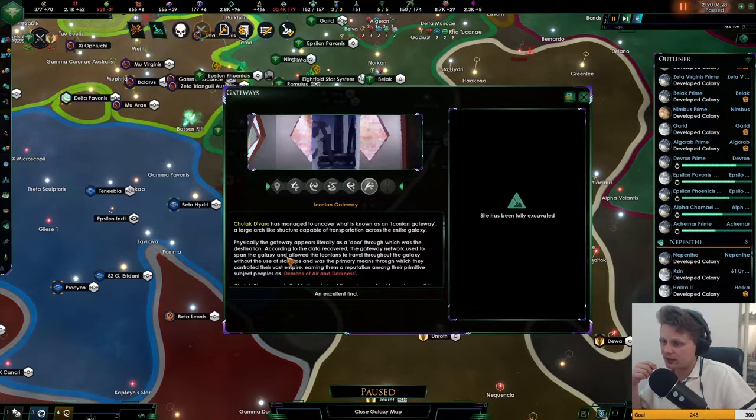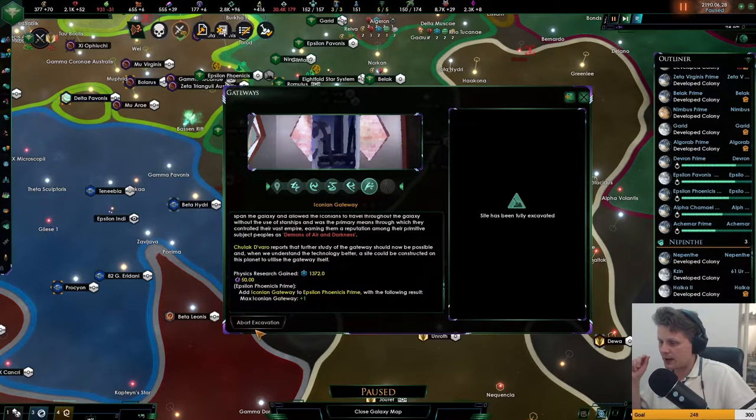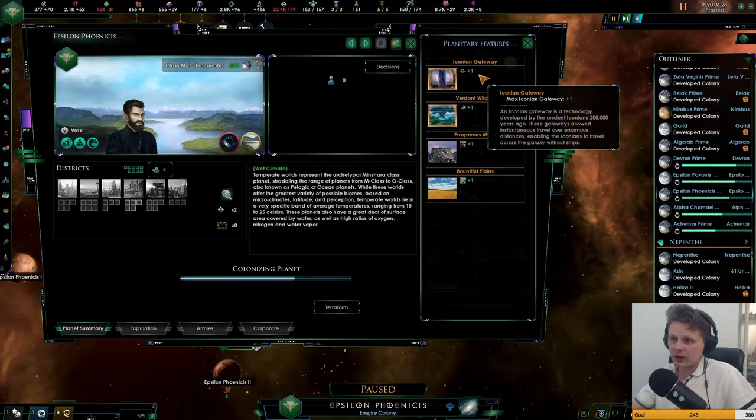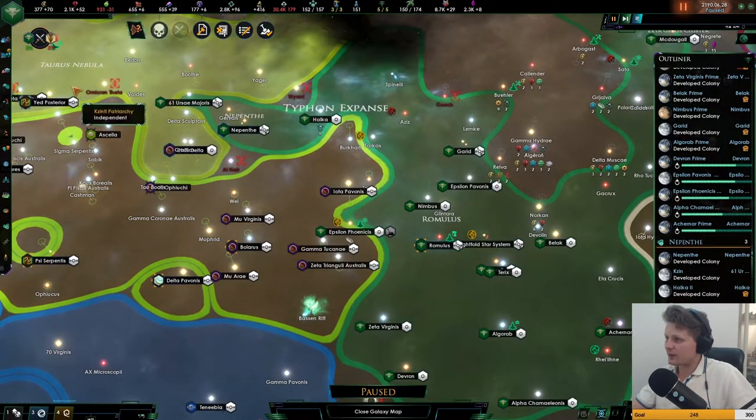The gateway appears literally as a door through which was the destination. According to the data recovery, the gateway network used to span the galaxy and allow the Iconians to travel through the galaxy without the use of starships, and was the primary means through which they controlled their vast empire, earning them the reputation among primitive subjects known as the Demons of Air and Darkness. It's very interesting — we got a lot of these things, and it adds the gateway as well. We are colonizing this, so we can make a gateway on that in the future maybe.